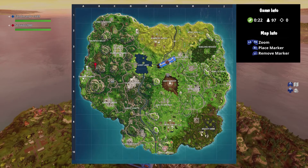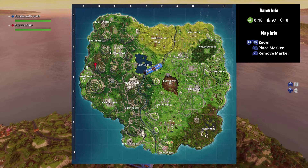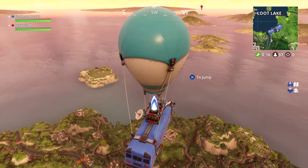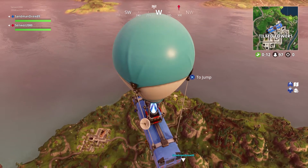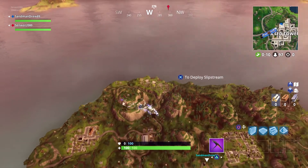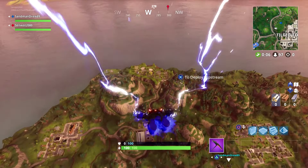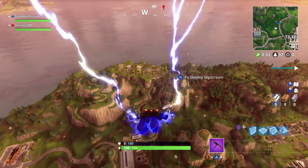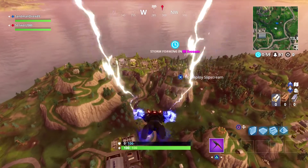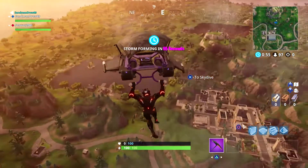When you're on the battle bus, you want to go ahead and put a marker on the backside of the evil lair of Omega, this season's villain. It's going to be on the mountain between Snobby Shores and Pleasant Park. This is thought to be Omega's evil lair where the rocket is sticking up out of the backside of the mountain.